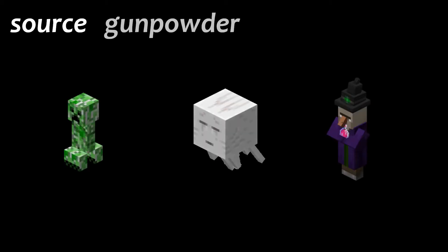Another command that you might find useful is the source command. It takes one argument, the name of an item. The bot will respond by telling you the mobs and blocks which are a source of that item.